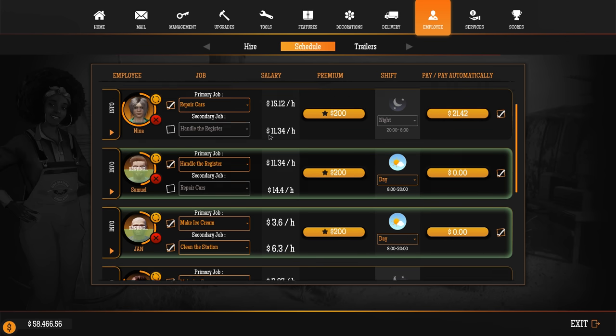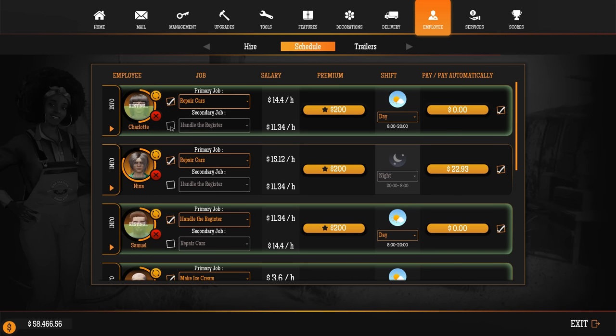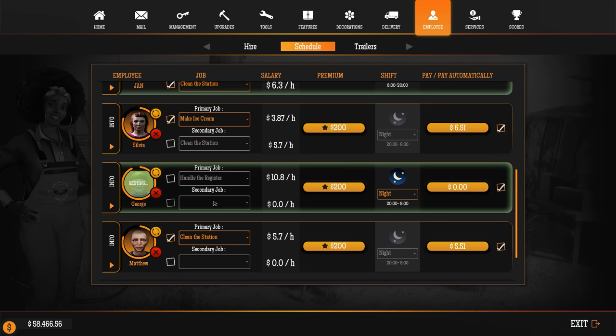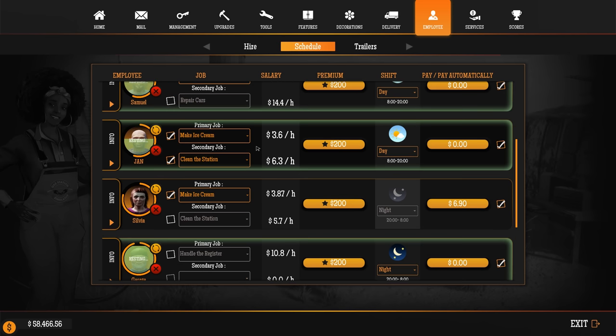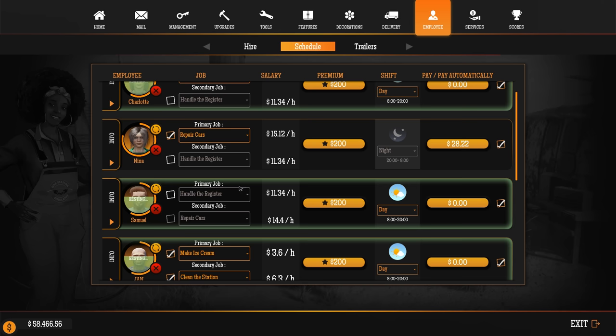That way we don't have to worry about it. Daytime — they're on repair cards too. For the day crew I'm going to set this... I wish there was a way to put it at nothing. I guess we can't do that, no big deal. We're going to uncheck the register on day crew.